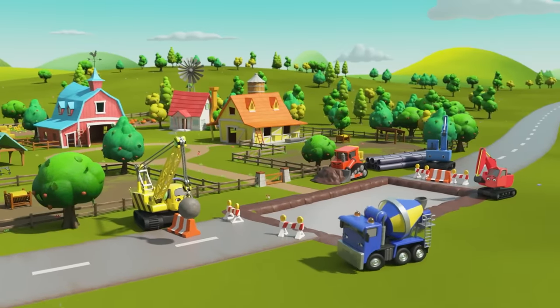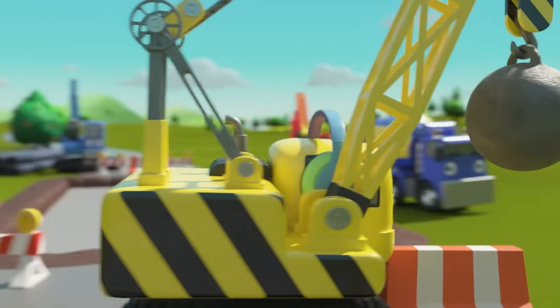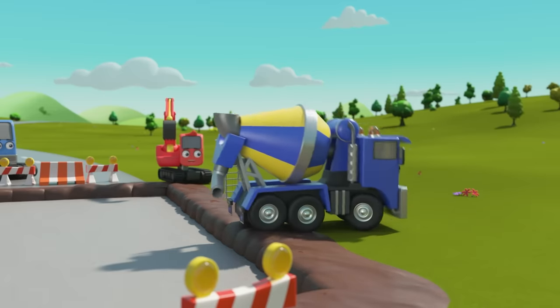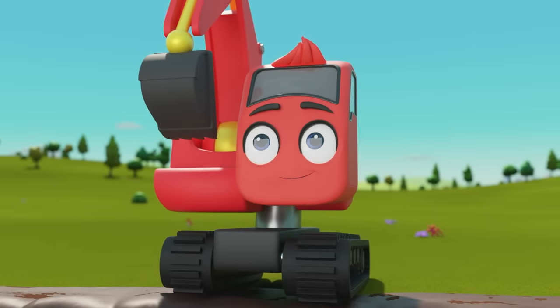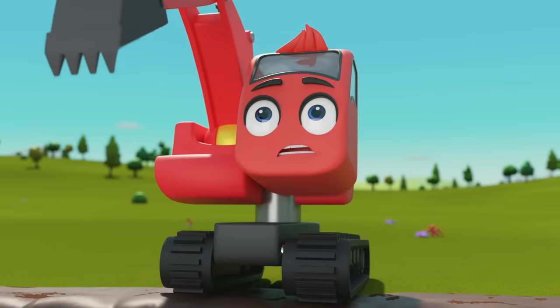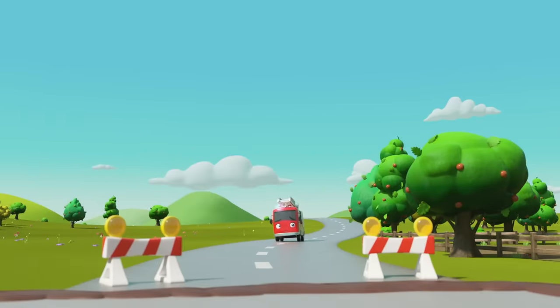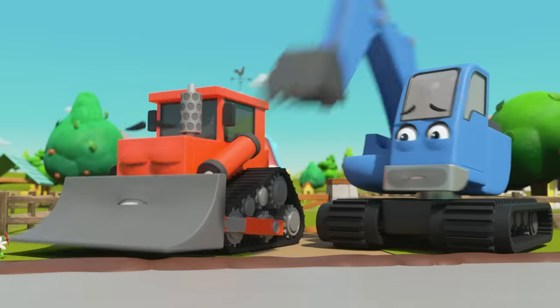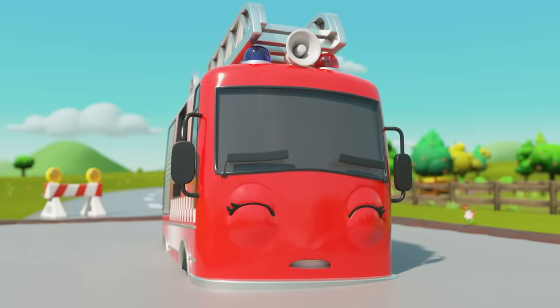It's all the construction vehicles repairing the road by old McDonald's farm. Diggly and CJ are filling the pit with fresh concrete. But the barn is on fire! Here comes Ashley the fire truck. Wait — Ashley, look out! The concrete is still wet. Oh no — Ashley's got stuck in the concrete. How will we put the fire out now?